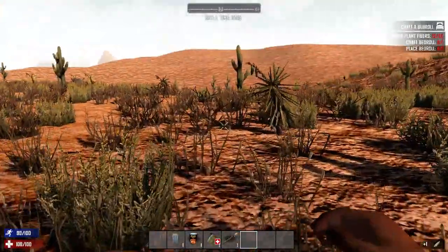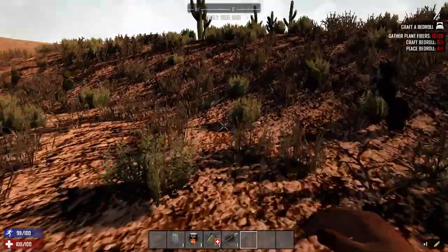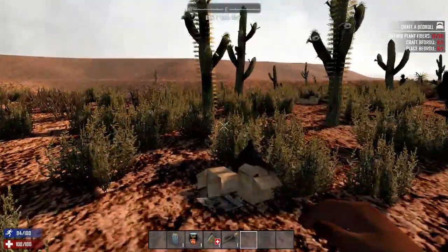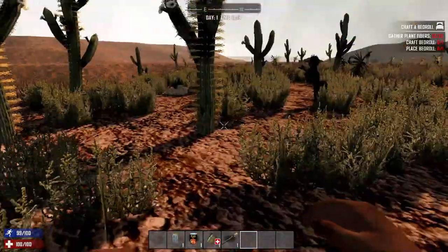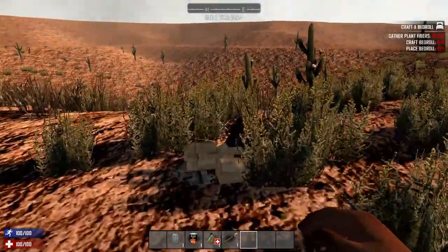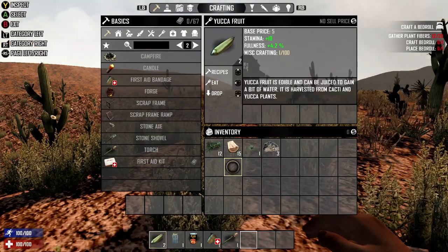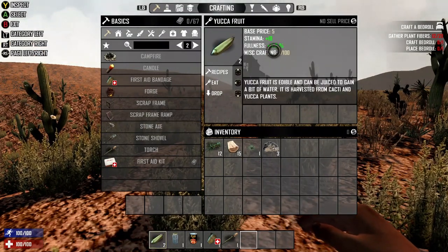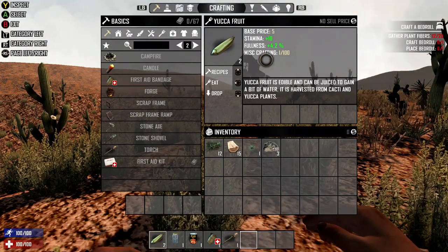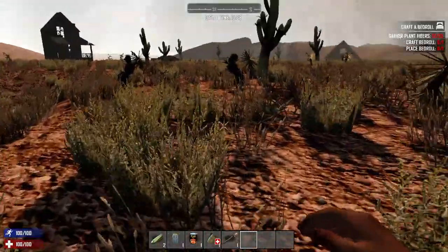If you happen to spawn in the desert, yucca plants are great because they give you food. Food is tough to get in this game — for water you just need some glass jars to fill up and then boil them. Every cactus and every yucca plant has yucca in it. It gives you plus four percent fullness, which is basically how hungry your character is. It goes up to 100 percent where you can't eat anything, and the lower it is, the faster your energy goes down.